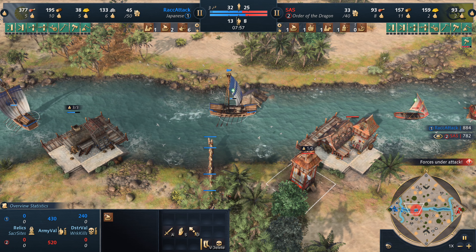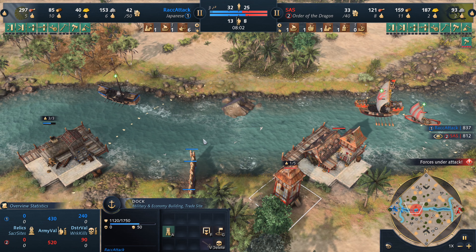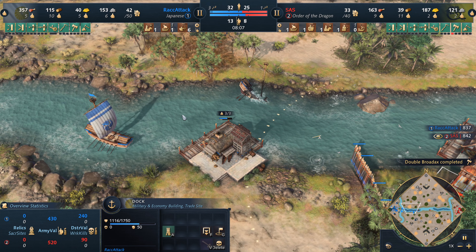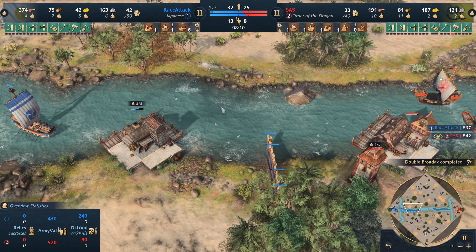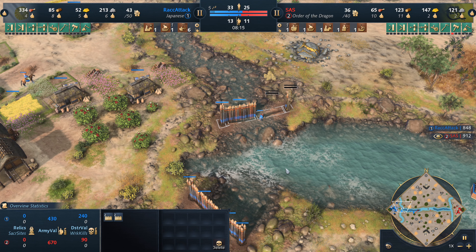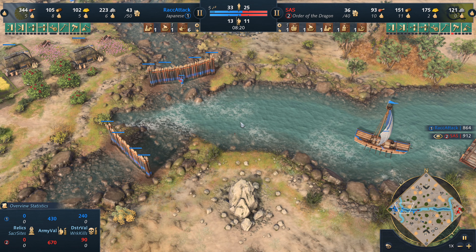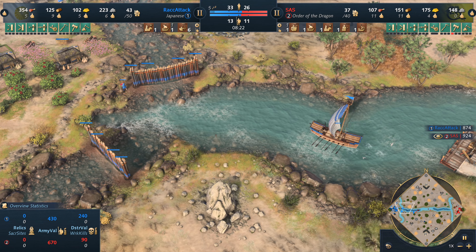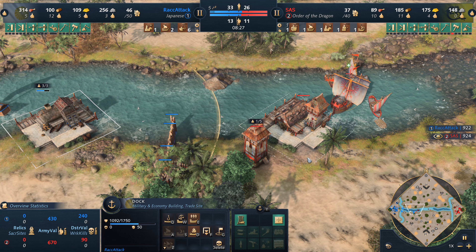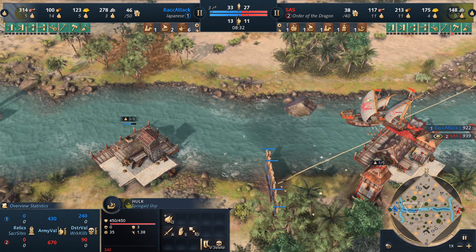He can't be moving forward like this — it's going to take a lot of damage from the outpost with the emplacement. It's going to go down; that was really bad play by Rack Attack. He should not have moved forward; he needed to micro that back. He was throwing up his own little walls to cut off the canal slightly, but by doing so he ended up losing one of his junks. Now Sass has both a junk and a galley to himself.